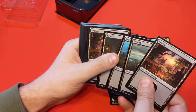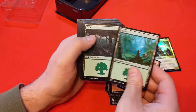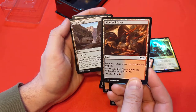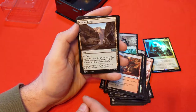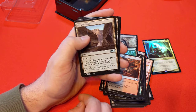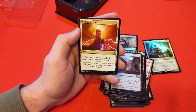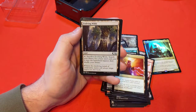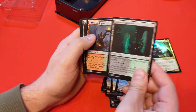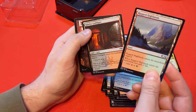And then we're onto the basics — 6 swamps, 2 mountains, 6 forests. Bloodfell Caves — just a tapped land that gives you one mana and gains you a life. Cryptic Caves — tap, sacrifice it, draw a card; activate only if you have 5 or more lands, not bad to throw away a land to get something better, and it's a sacrifice mechanic. A Command Tower — another staple for Commander or Brawl. Evolving Wilds — sacrifice mechanic, so Korvold likes that, and it's mana fixing. Also a Golgari Guildgate, a Gruul Guildgate, a Jungle Hollow, and a Rakdos Guildgate — tapped lands that just gain life.